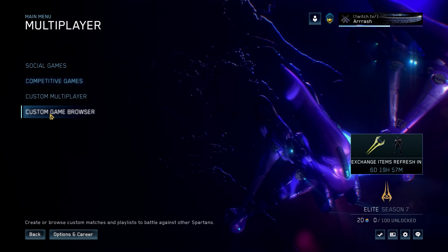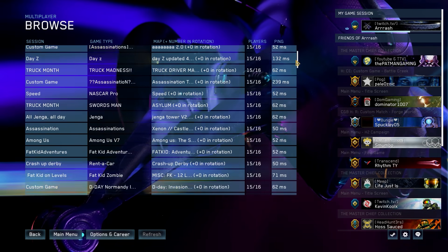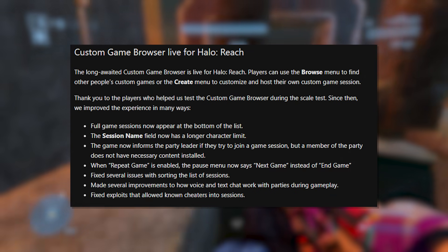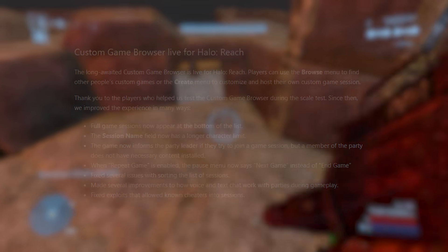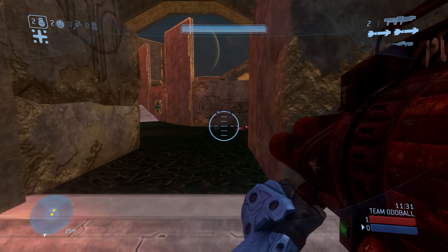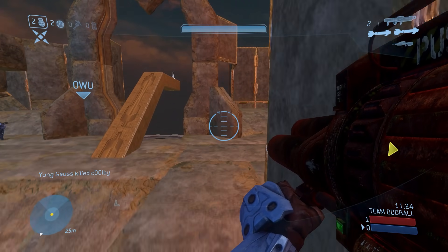We're also seeing the return of the custom game browser, which is going to be live just for Halo Reach, unfortunately. They've made some improvements based on feedback when they tested it out a few weeks or a month back. I'll highlight them on screen — overall the improvements are more on the smaller side, but it is nice to see changes before bringing it back. Hopefully we continue to see more improvements and also see the other games added pretty soon. Let me know in the comments what game you want to see next, assuming they do the rest one game at a time.